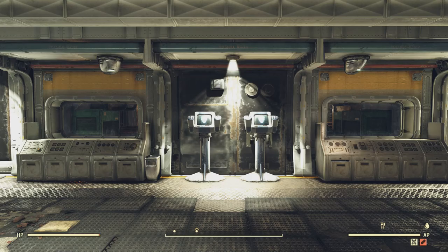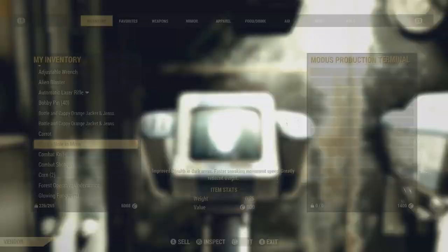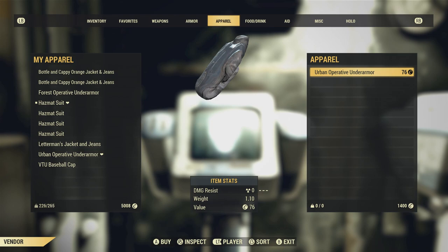Welcome to another Fallout 76 episode. I'm here to show you a couple of rare plans that you can farm. We're going to start out here at the Enclave Bunker, and you will have had to obviously have completed part of the Enclave questline to gain access.